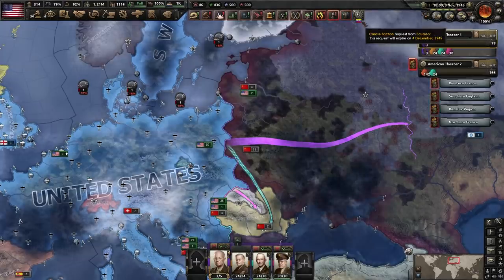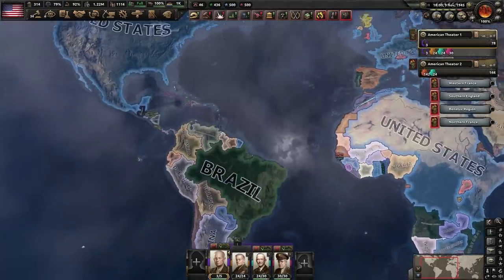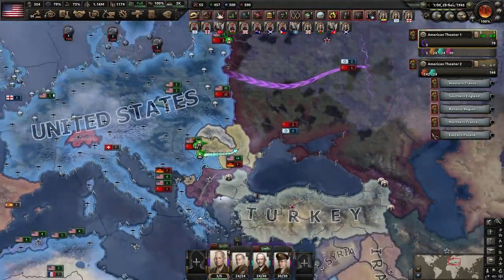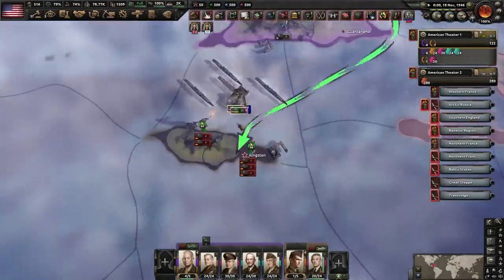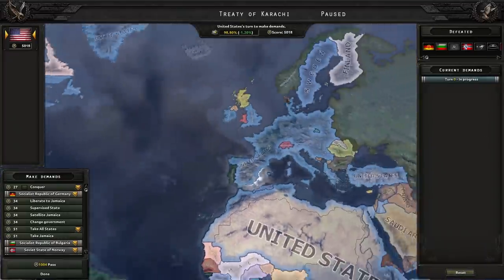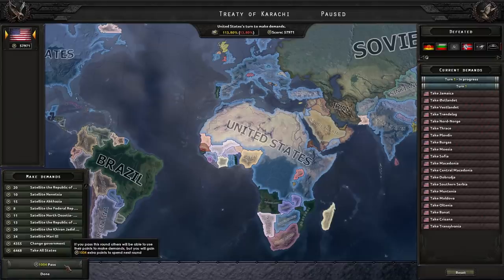We're not done yet — I've never seen this icon before. Create a faction — request from Ecuador. They would like to form a faction with us. The Balkans are barely even putting up any resistance, doing a better job of holding than the Soviets. And this is the end — Germany has Jamaica and it's classed as a major power. Soviets down, just the Jamaican Germans left.